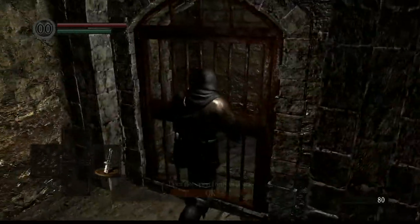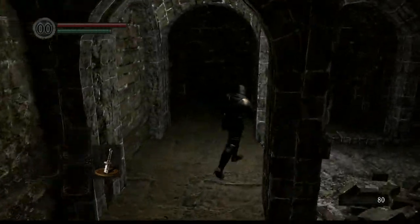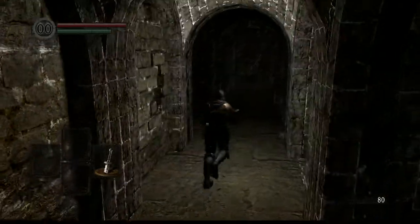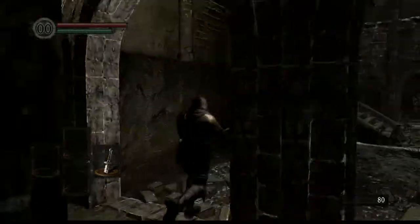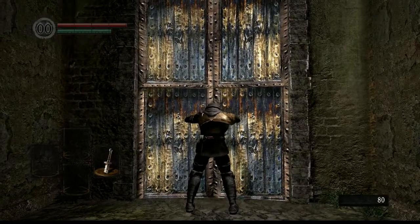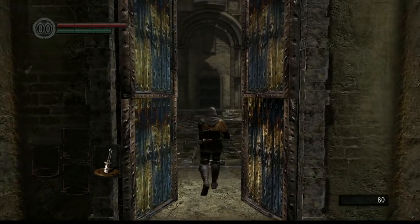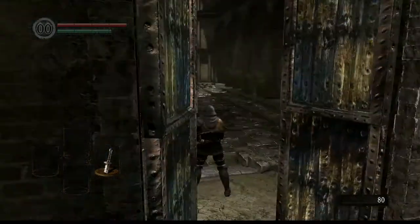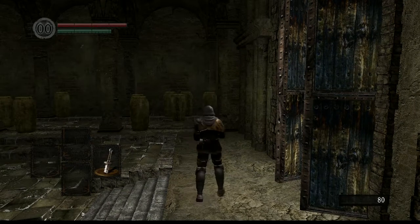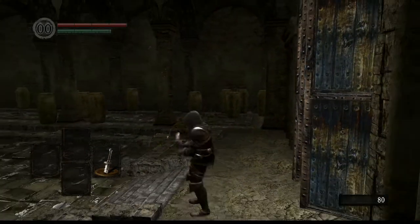Now you can explore this area a bit, but this door is locked - we'll get there in just a second. There's nothing over here, nothing here. Head up the stairs, open the door. Big open room, lots of vases. Remind you of something? Don't smash all the things - there's nothing in them.